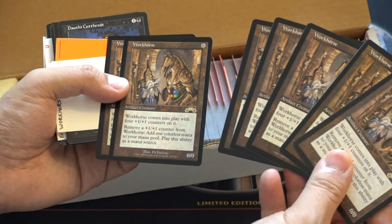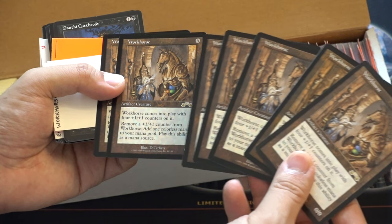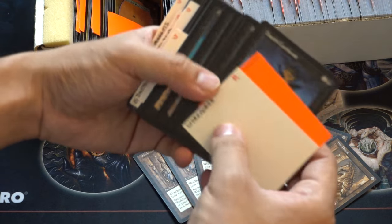It comes into play with four +1/+1 counters. Remove a +1/+1 counter, add one mana of any color. I'm pretty sure this is part of a combo, so I'm going to put it here, and if it is, it's probably more than a dollar.